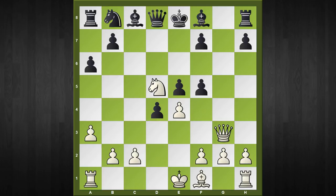For example, if we continue with g captures f5, then the simplest is we give check, and at the end white will emerge with an extra exchange and a winning position — so that's not a great choice for black. What happens if black defends the pawn with bishop to d6, threatening g captures f5?